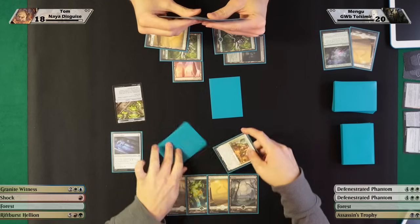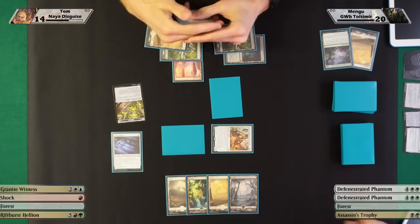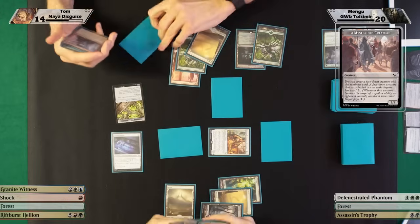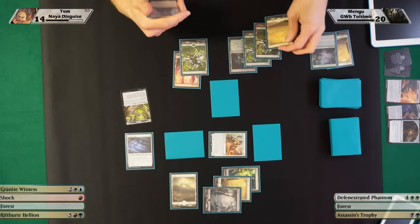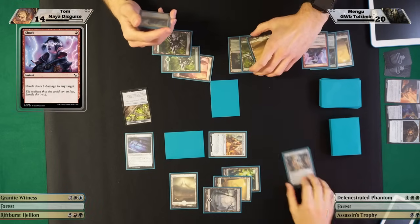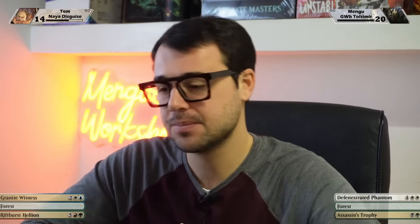I wonder what Slime in the Woods does... I'm going to offer the trade — attack with both my creatures. No no, I'm not going to trade. Okay, you take four down to 14, and I'm gonna play a new morph card. I have so many mysteries in my deck. Okay, I'm going to play a forest, and I'm gonna start by killing one of your mysterious creatures. It was going to be a 4/4/3 flyer — I'm pretty happy with that. Remember, morph doesn't use the stack, so if you pay five mana to unmorph it you can't shock it in response.